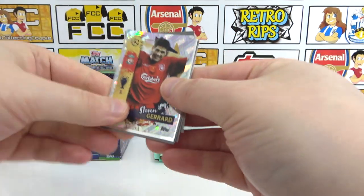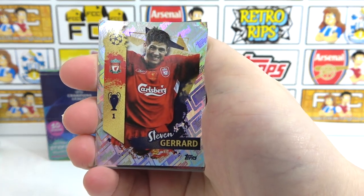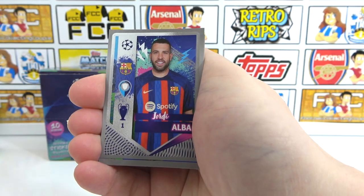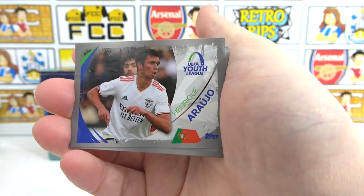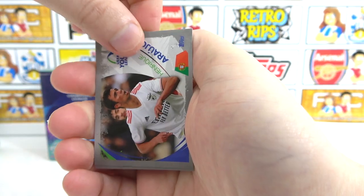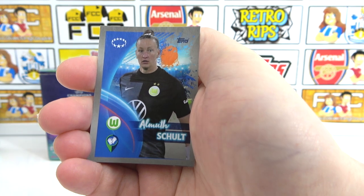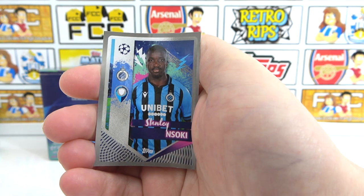Look at this — we've got the Gerrard legend. We have! We did get it. There's a nice start to this pack. We also have a Bore as our other shiny, and then Alba. Oh what's that? The Youth League — Erosio, Henrique Erosio, Youth League — that's a good one. I say I'm winning now. A Porro, Bernou, De Vrij, a Women's Champions League sticker, Schultz, and a Bremer, and a Sochi.